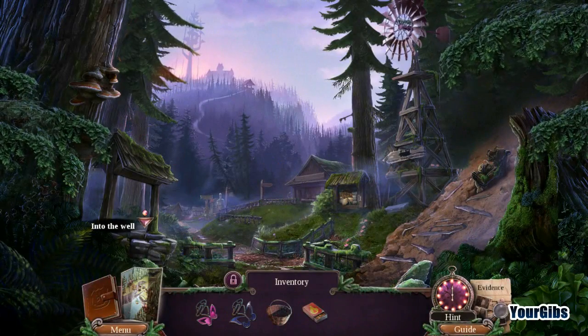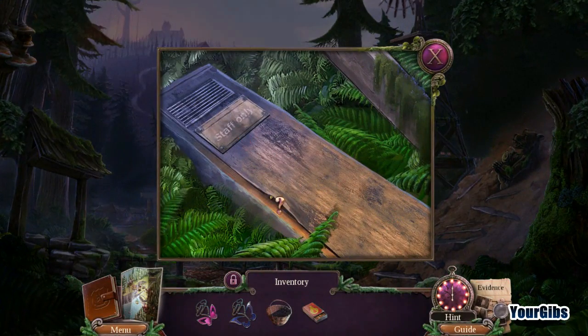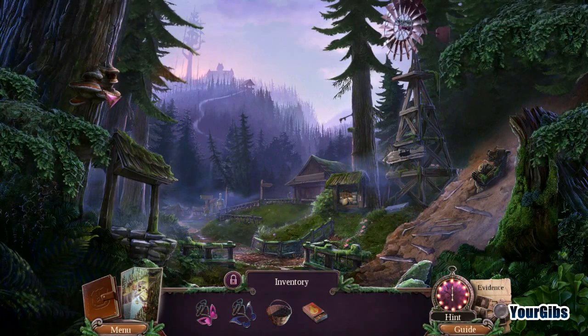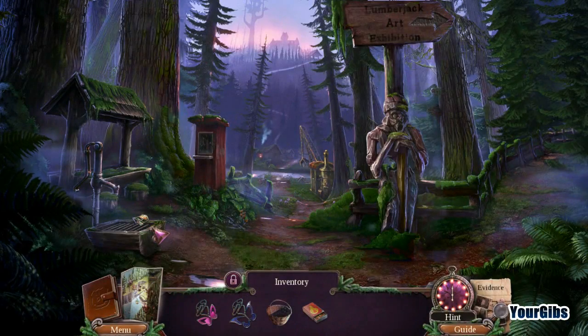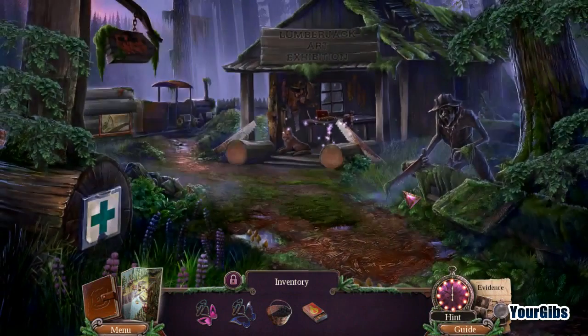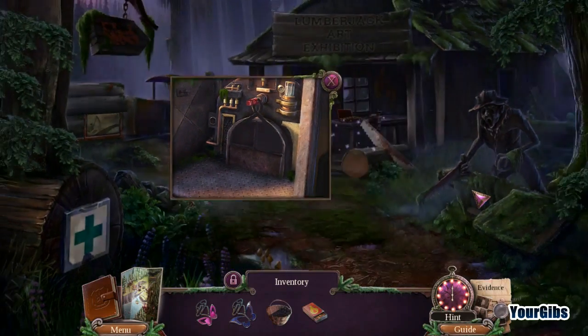Let's go back to the exhibition and find out what we can do with our bucket. We still need something to fit in the small gap. We have a basket, but I don't know what we need it for — nor the matches. Oh, a hidden object scene! That one needs a screwdriver, and another area just needs a valve.